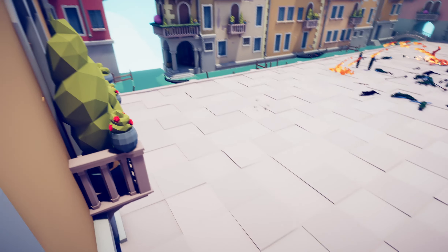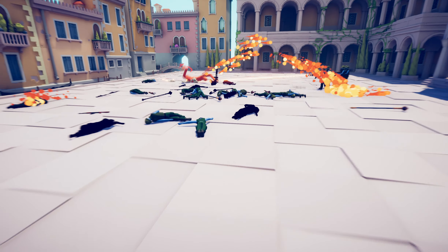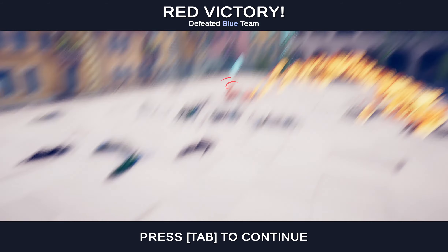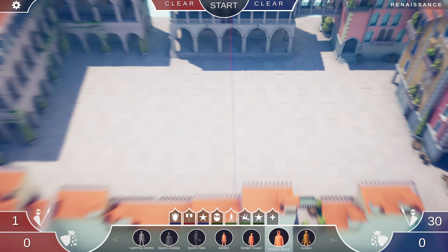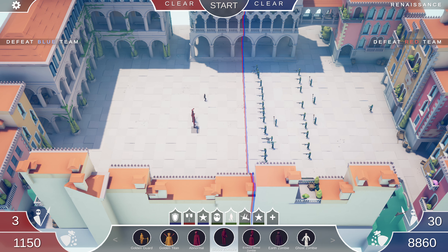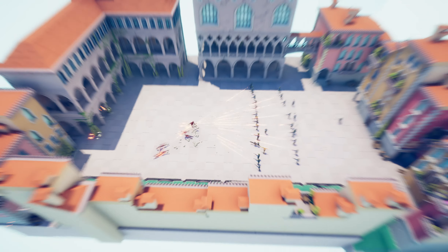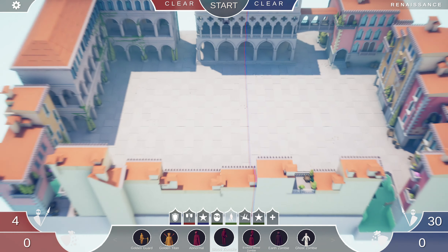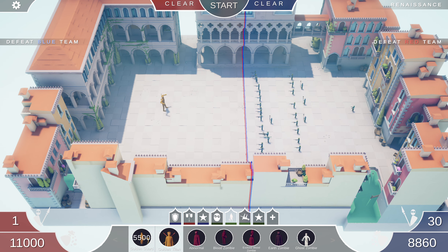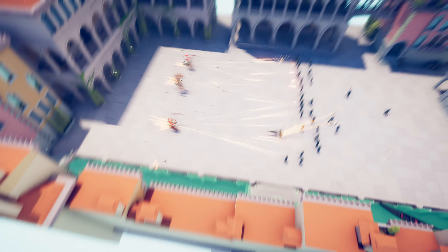All the troopers are dead, just some grunts left. No more medics, that would be helpful. A medic sort of made me win once — without the medic I would have lost. He seems really powerful. Earth zombie, abnormal blood zombie — I haven't looked at all these guys yet. Oh they got wiped. Ooh, golden titan! Whoa, let's give him guards — that looks awesome. Let's see if they can beat my faction.